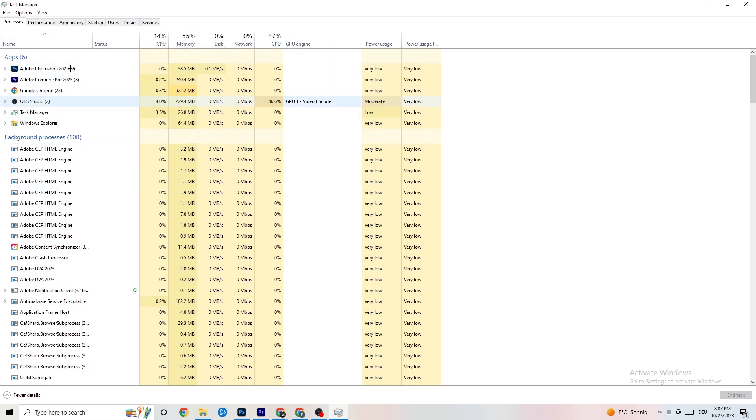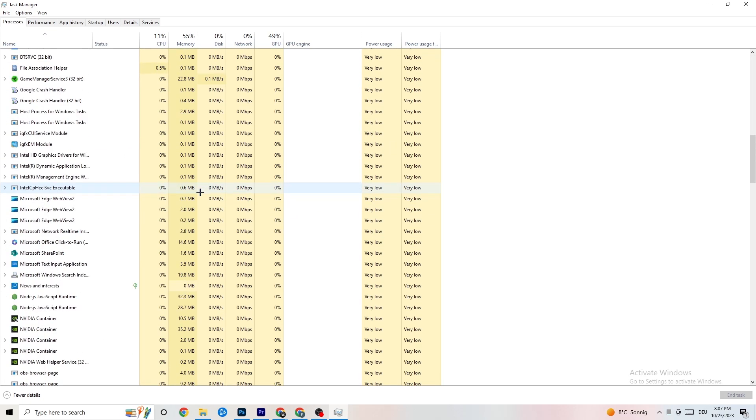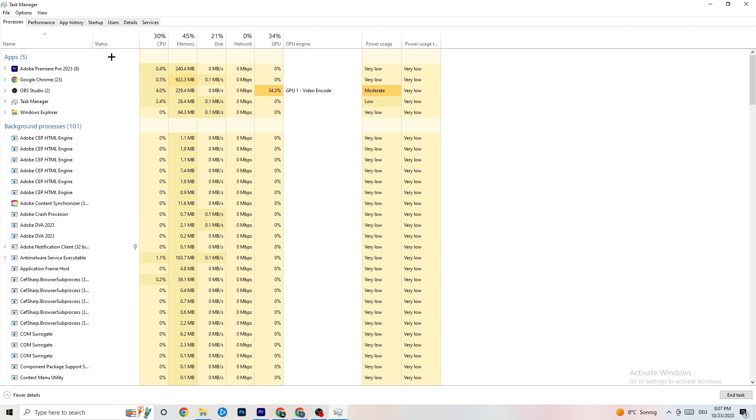Focus especially on apps, not just background processes — but if any background process has too much CPU or GPU usage, end those too. Right-click it — for example, for me it's Photoshop — go down to 'End Task.' Repeat that for every program showing high CPU usage, highlighted in dark yellow or red.